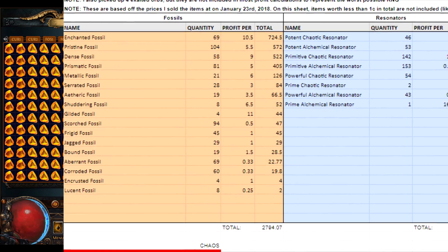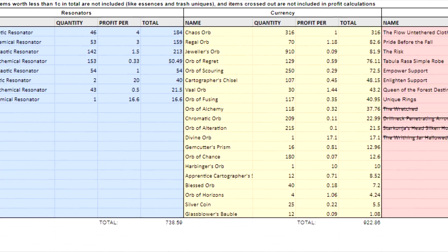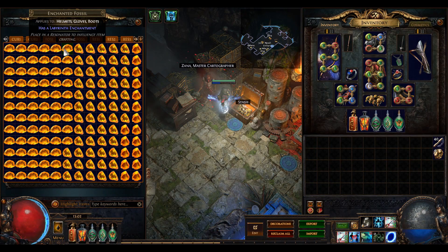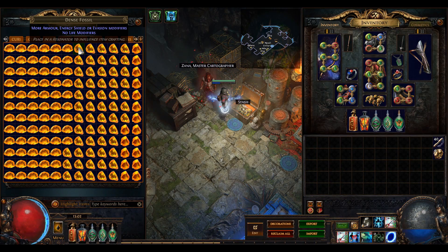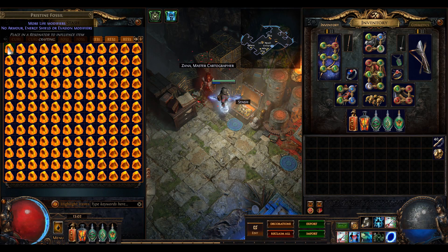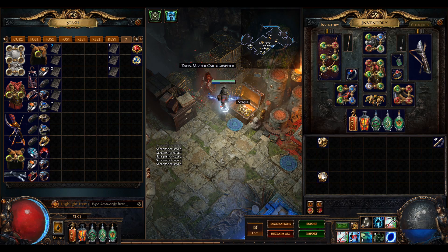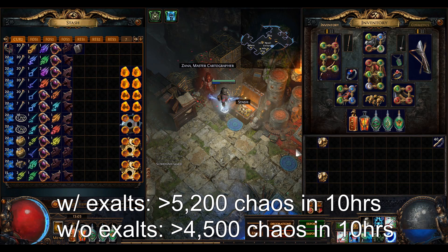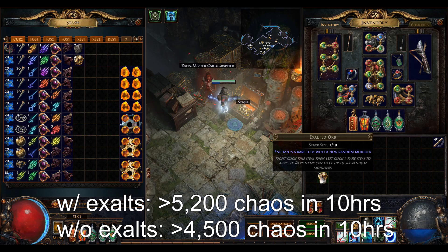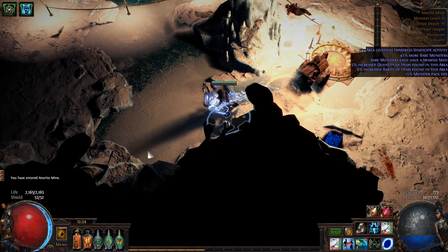For a full breakdown of all my loot and detailed profit calculations, I prepared an Excel sheet with a link in the description, as I won't go into all the details of my loot here. Most of the currency gain comes from selling fossils, as you can see in these stash tabs. I also picked up 3 exalts from Hidden Opulence Chests and 1 from off-monsters, but I did not include those exalts in my profit calculations, so we can see what hourly profits look like with atrocious RNG.